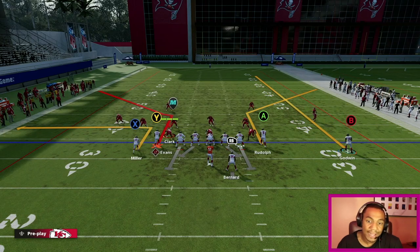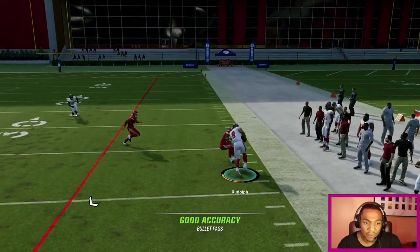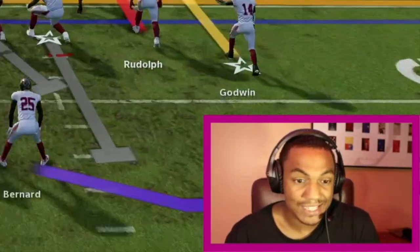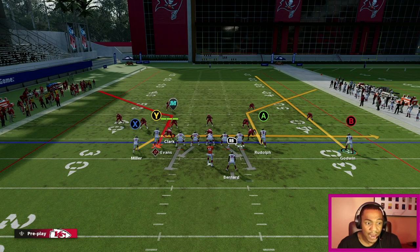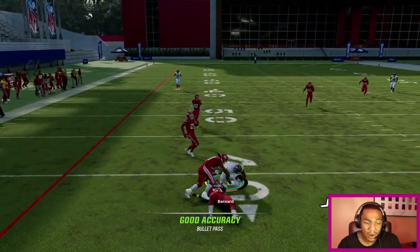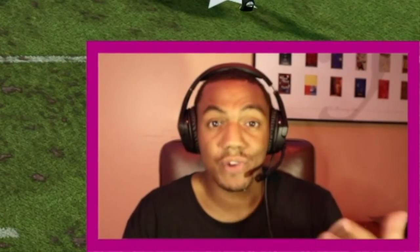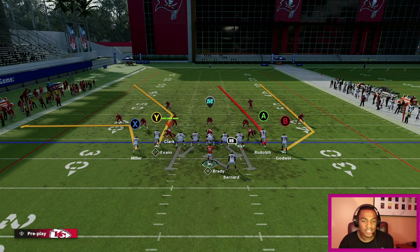On my tight end Kyle Rudolph — who's only like an 80 to 81 speed — Kyle Rudolph is wide open. It's so beautiful, this offense has been deadly. I want to make sure you get at least two routes open. I can put Scottie Miller on a drag or do a double drag, so if something's covered on the right side I can take a drag. You want to mix in different things, be very versatile with this offense — don't keep running the same set because against competitive players they're gonna catch on.